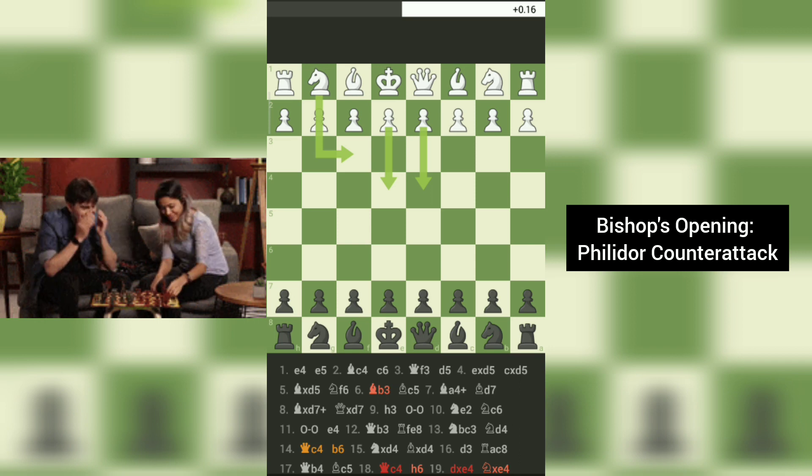Today, we have an exciting game between Ravka Fusui, playing as white, and Ikwen Nazir, playing as black, in a live chess tournament on chess.com. Move 1: E4-E5.